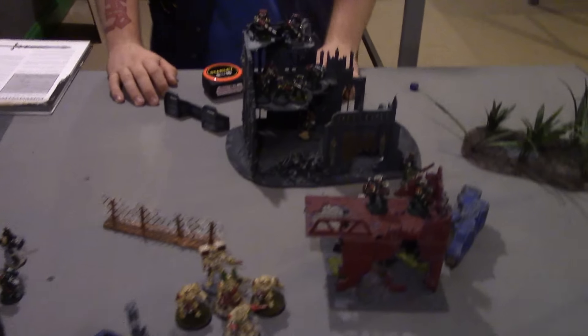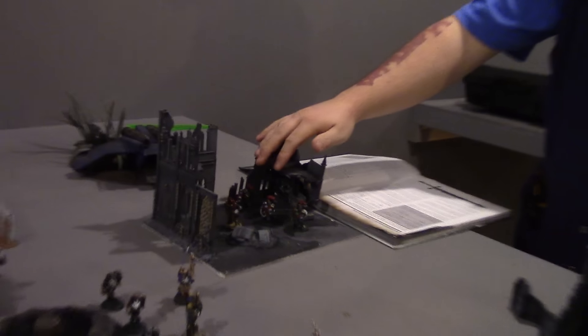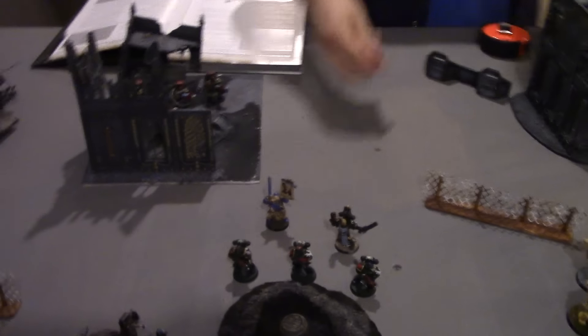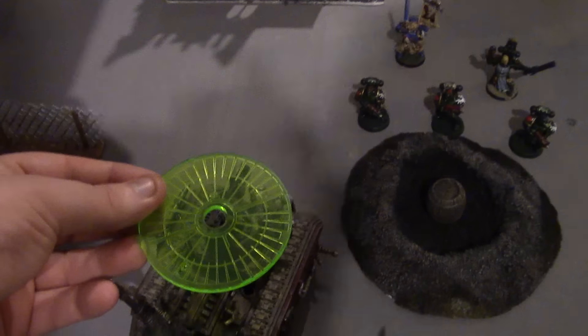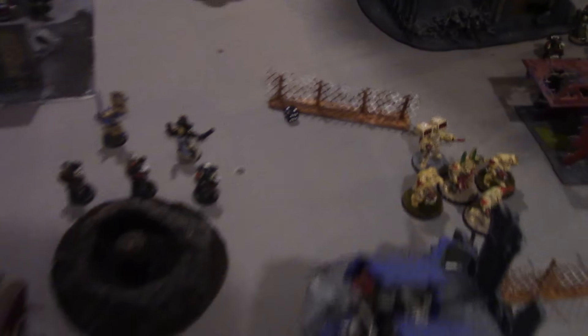Dark Angels shooting phase. We're going to put two Plasma shots from this squad into the front of the Looted Wagon — it's down to one hull point now. Only two of these fellows can actually see through the window. One gets hot and survives. The remaining shot scatters just one inch — essentially still a hit. It's front armour 11, strength 7, so we need a four to glance — and no result.